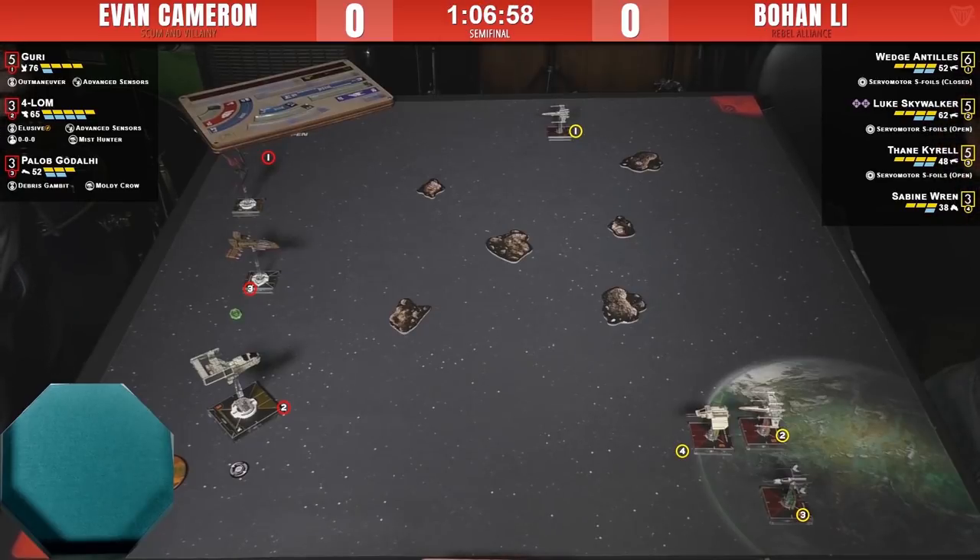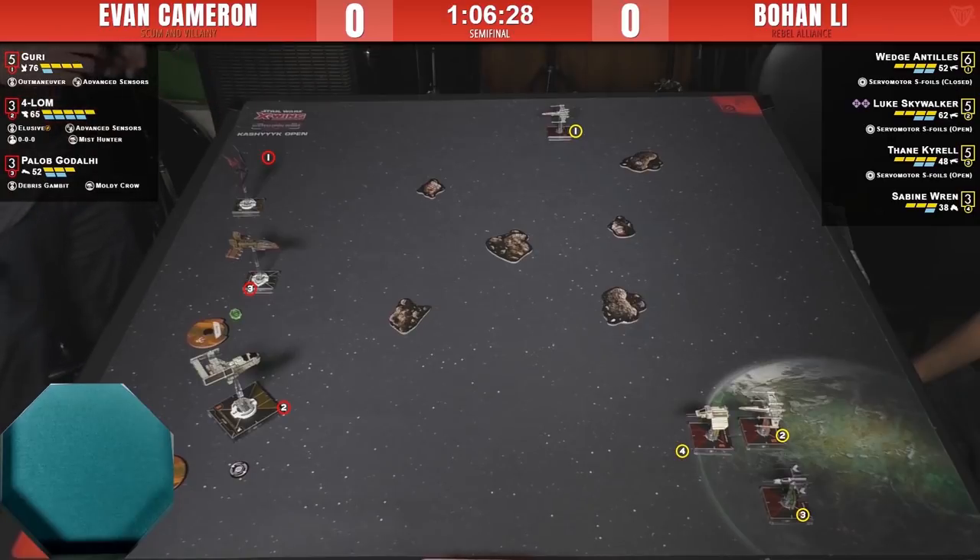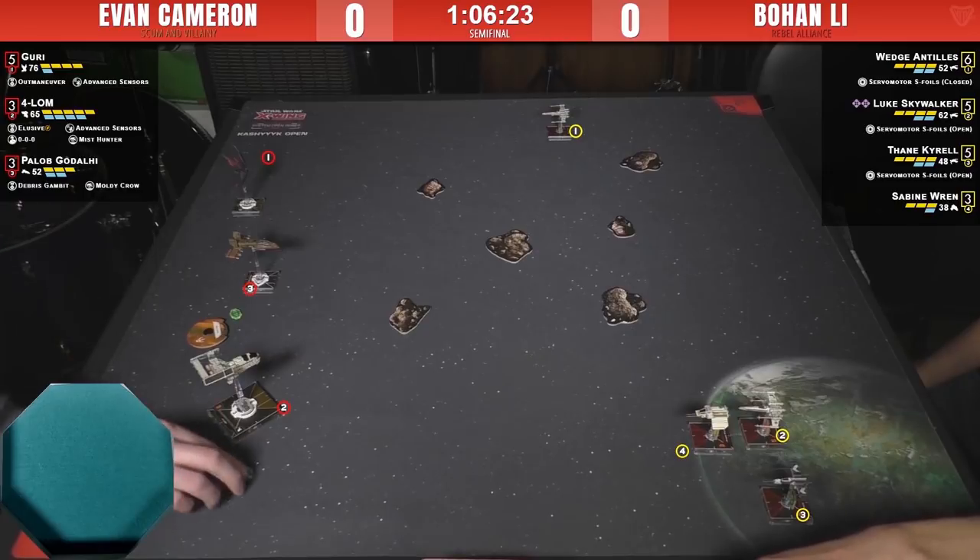At the other semi-final table, we have Robin McNeil versus Christian Jerome. Christian is running a total jank list — he's got Ved Foslo along with Seventh Sister, a Striker, and a TIE Squadron with an ion cannon. This sounds exactly like something he would run, and he's a couple beers in, so either Ved is going to win him the PTL Open or he's not — one way or the other it's going down.